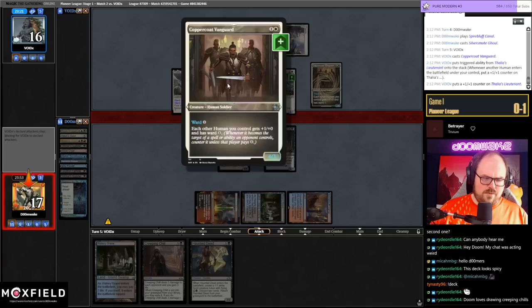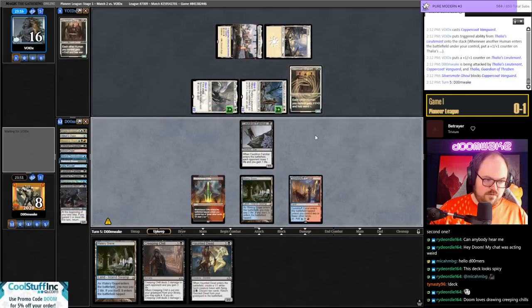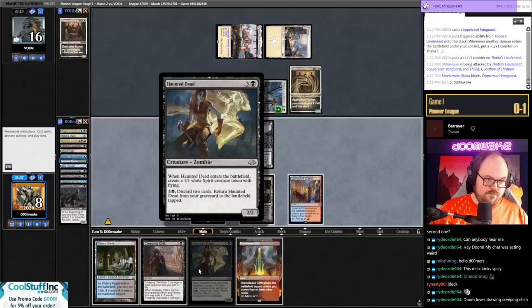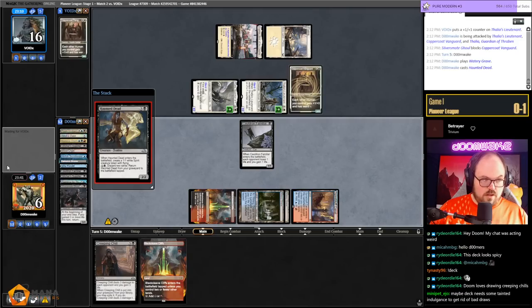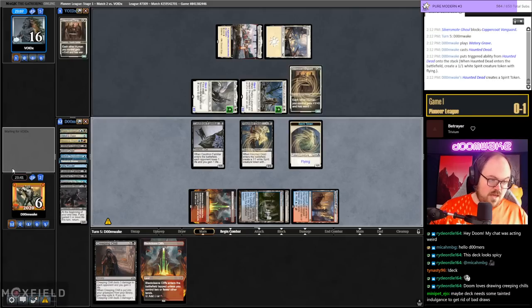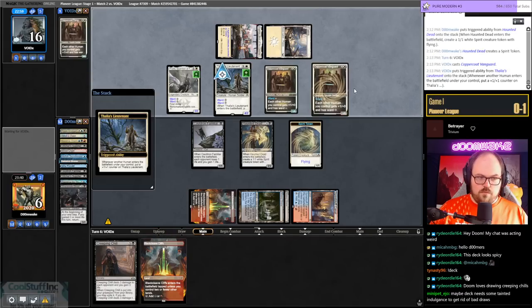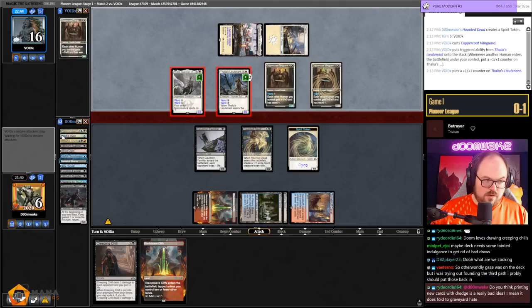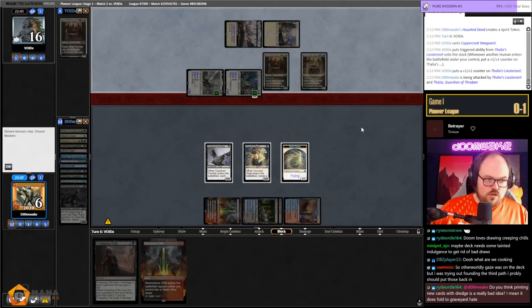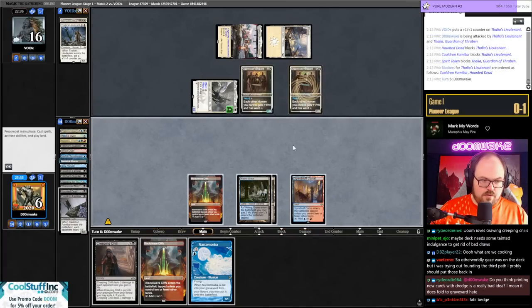Of course I draw the Silver Smog Ghoul — could have just milled it over last turn. I do really enjoy drawing Creeping Chill, it's my favorite pastime. I'm at eight, need a good draw step — a self-mill enabler. Guess we go to six and play Haunted Dead, have some chump blockers, and Haunted Dead can get stuff back next turn. Chat suggests Tainted Indulgence — if you want to filter draws, you're probably just better off playing Fable.